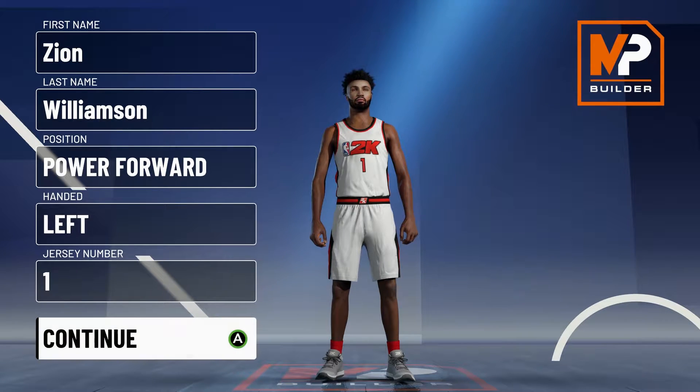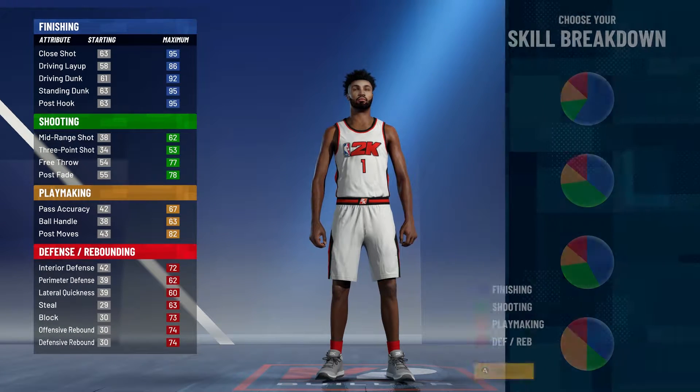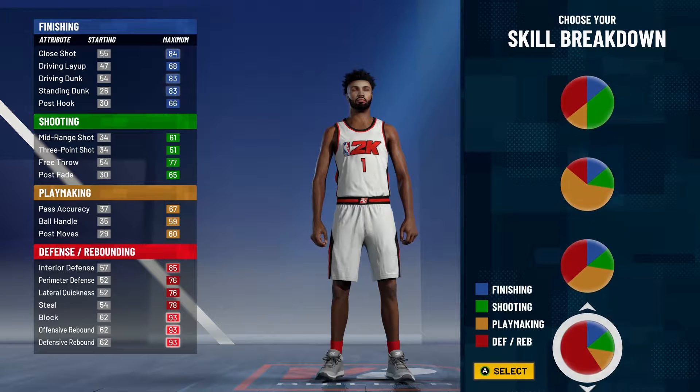I'm gonna show y'all my version of the Zion Williamson build. You're gonna want to go power forward, left-handed, jersey number one, and you're gonna go with the orange and red pie chart.